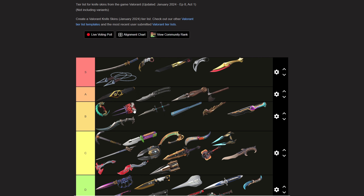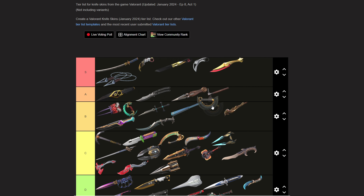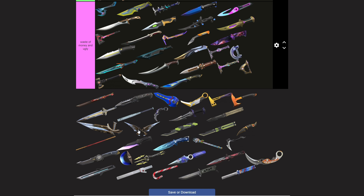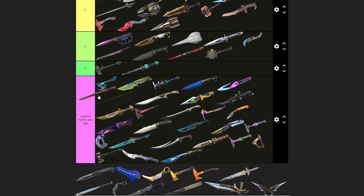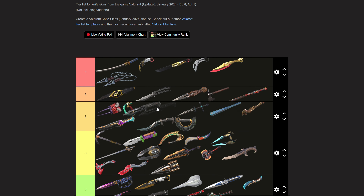The Only Claw is like the only decent claw skin — it's B tier. The Origin Blade — this one is B at most, maybe even C; I'll put it in B. The Overdrive Blade is an A. And this talking weird robot knife...